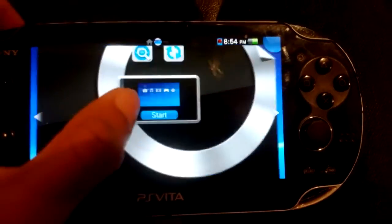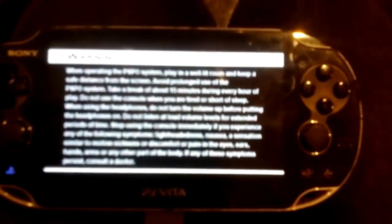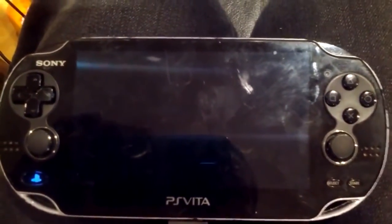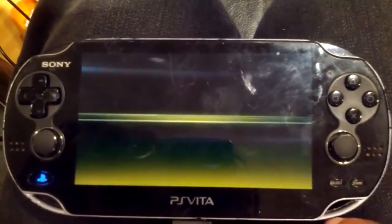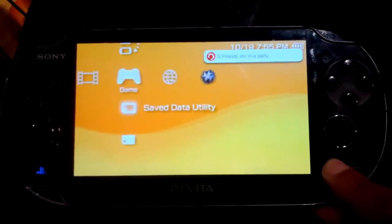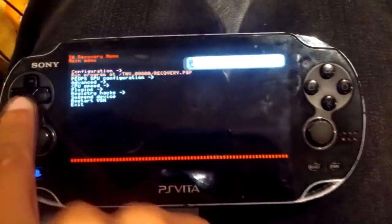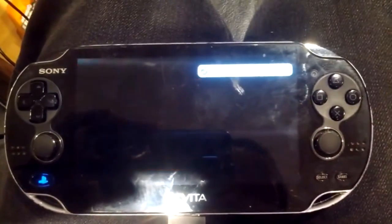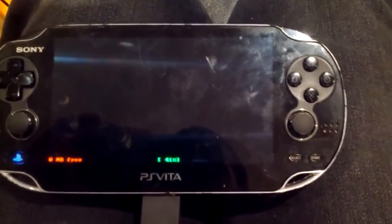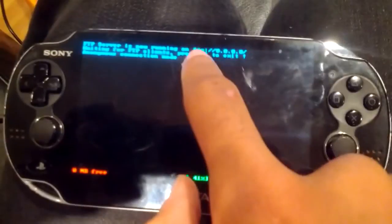Alright, so when everything's done transferring, go to your TNV bubble. Once you're in your TNV bubble, start up your TNV VSH menu — to do that, click Select while in TNV, go all the way down to TN Recovery Menu, click OK, and then go into Run Program at TNV0000/recovery.pvp. Click X on that and that should start up Vita FTP. Vita FTP will give you a little address at the top with FTP://, and we're going to need that.